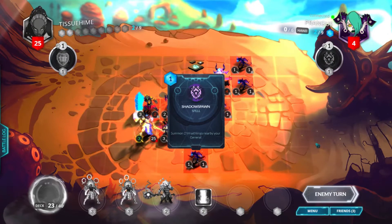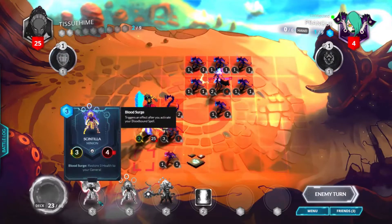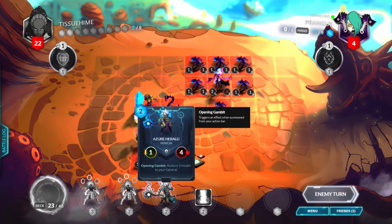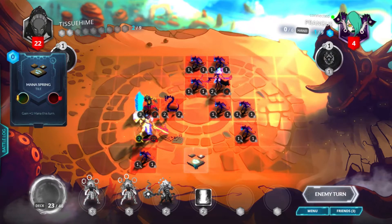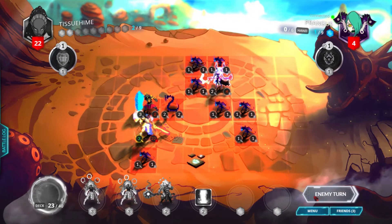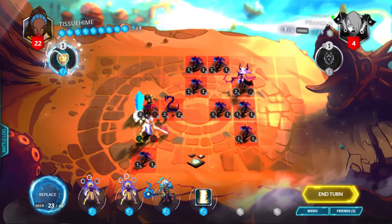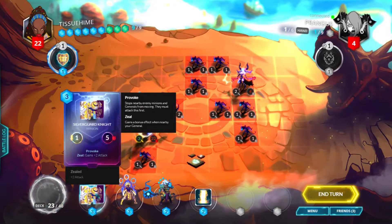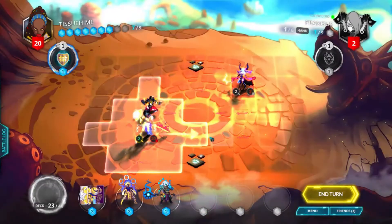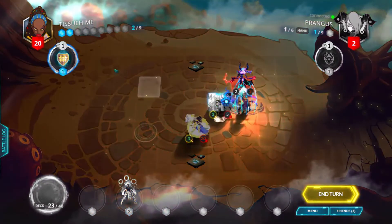He has a lot of minions on board but no Death Watch and he is topdecking, so we have the advantage. Replace the Scintilla — I need all the heals I can get, which is why I have Scintilla and Azure Herald. Replace and got a Silverguard Knight. Do a Tempest to clear the board, go forward, play a Silverguard Knight, and play an Azure Herald just in case. End turn.